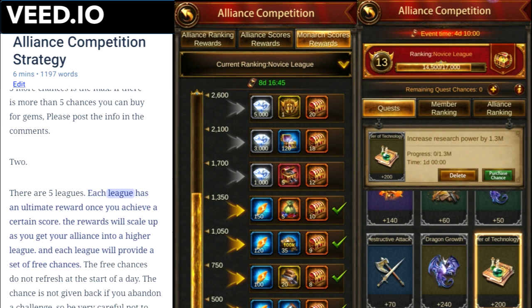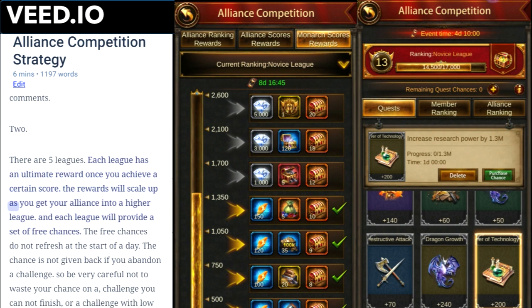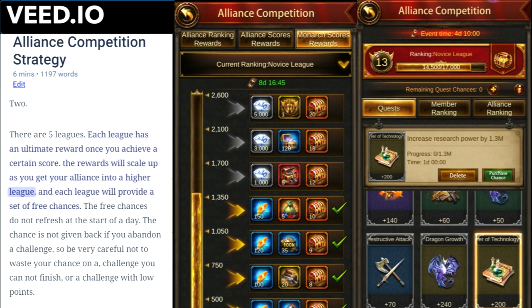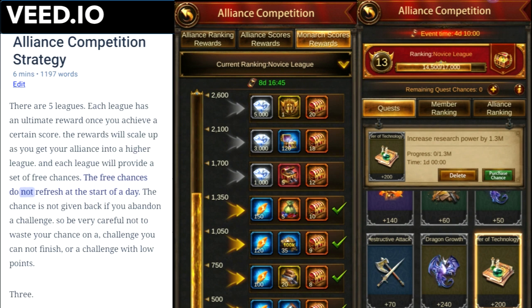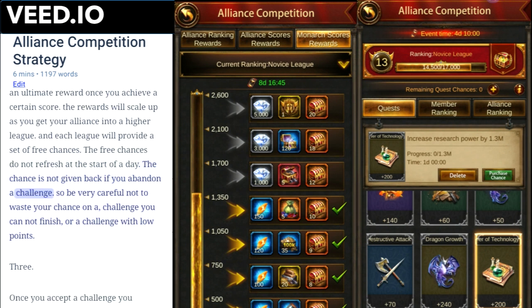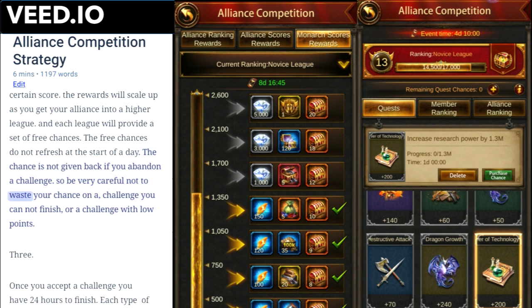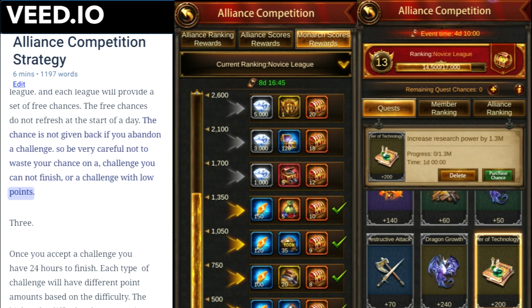Number two: there are 5 leagues. Each league has an ultimate reward once you achieve a certain score. The rewards will scale up as you get your alliance into a higher league, and each league will provide a set of free chances. The free chances do not refresh at the start of a day. The chance is not given back if you abandon a challenge, so be very careful not to waste your chance on a challenge you cannot finish or a challenge with low points.